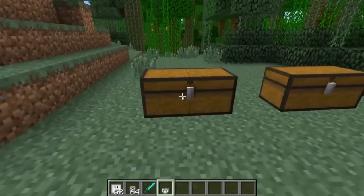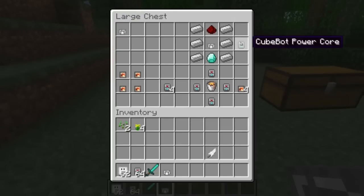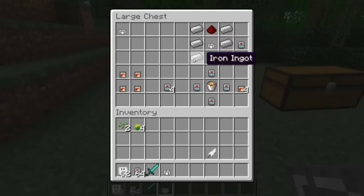What you do with these cube pieces is you will then create a cube bot power core. This is used to tame your little cube bots and make them do different things for you. Here's the crafting recipe: one diamond, a cube piece in the center, redstone, and iron ingots along the side.